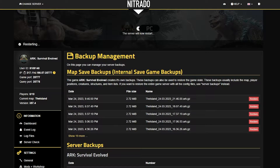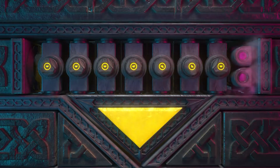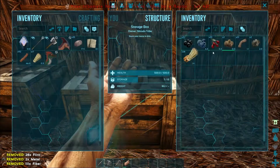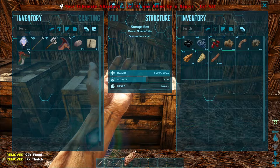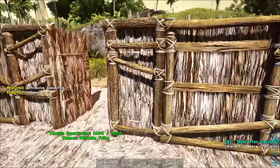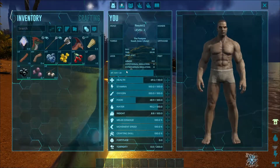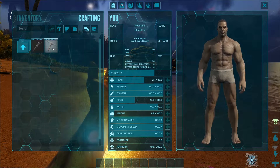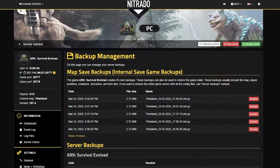Hello everyone, and welcome to our guide on how to back up your ARK server. While you're playing ARK, you might get pretty far into the game, but sometimes something might go wrong where the server crashes. And if that happens, you might have to go back and restart the whole server altogether. Or, if you know about this trick, you can actually just back up the server to just a few minutes before so that you can save almost everything that you have.